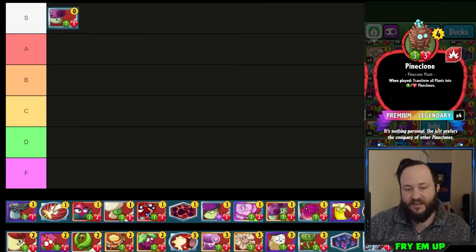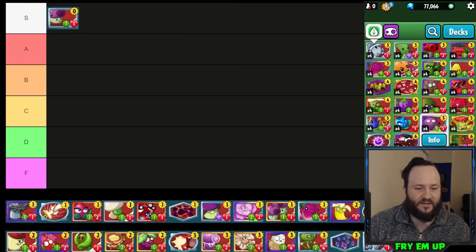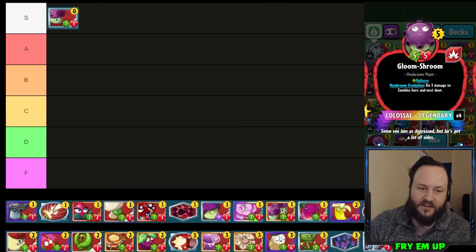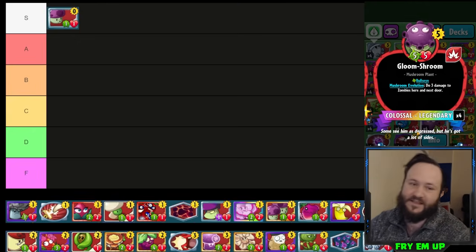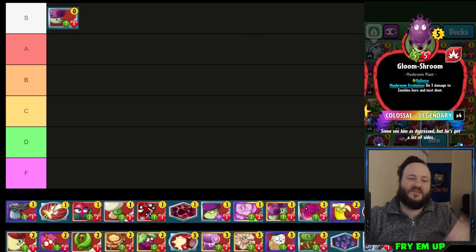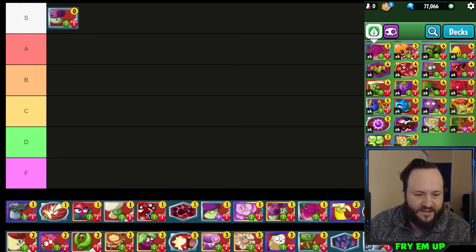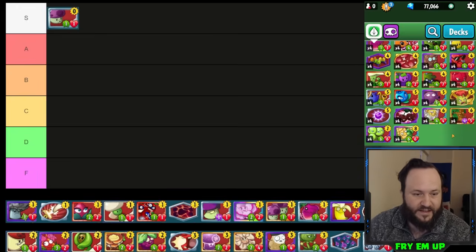Together with Pine Clone it's going to be a free 3/3, which is really good. Together with Gloom Shroom — if you don't have any mushrooms on the field, Gloom Shroom is only playable on turn six and needs to shroom for two. But Puffsroom enables you to do that combo on turn five. Puffsroom itself represents like nine damage maximum on the field, can field clear, can kill up to three minions.